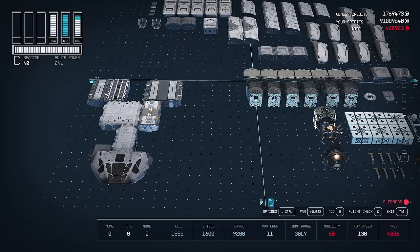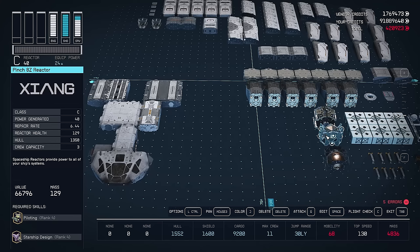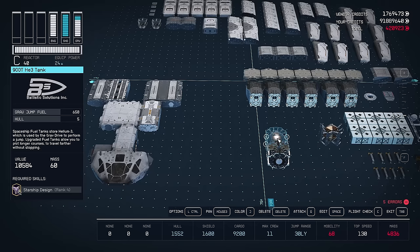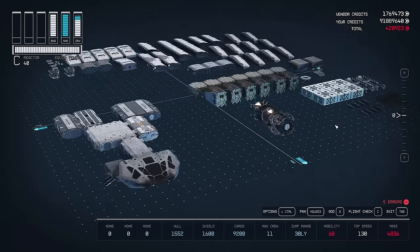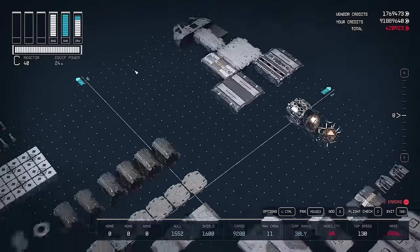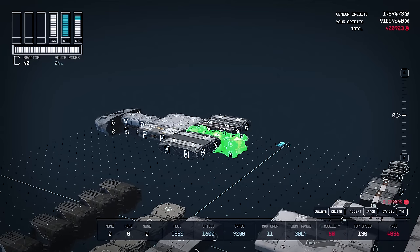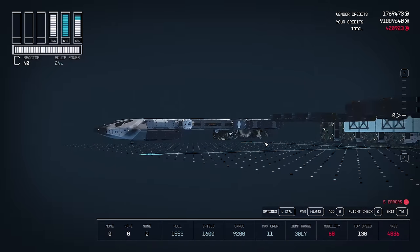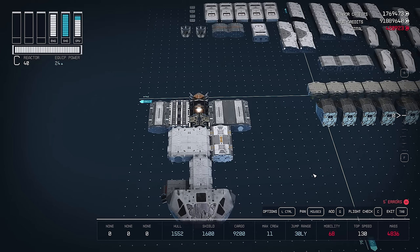The next section we're going to add is our drive section. The three pieces are going to be connected together in a line. It doesn't matter too much which pieces go where, as long as the reactor is at the top. Once we have them together, let's move them towards the back of the ship. They're going to go in the open spot in between the HABs. Once they're in place, you want to make sure the top of the drive section is even with the top of the HABs.